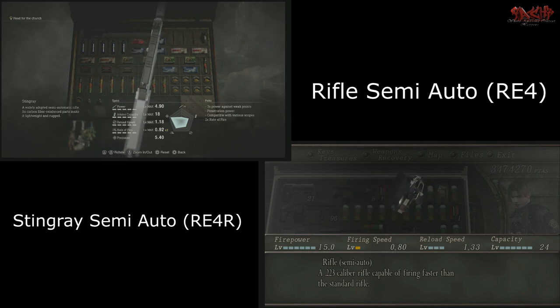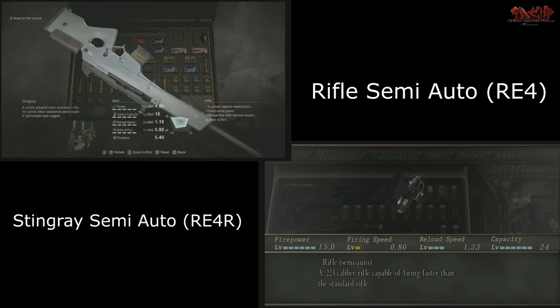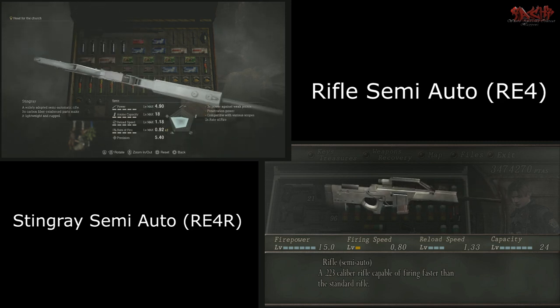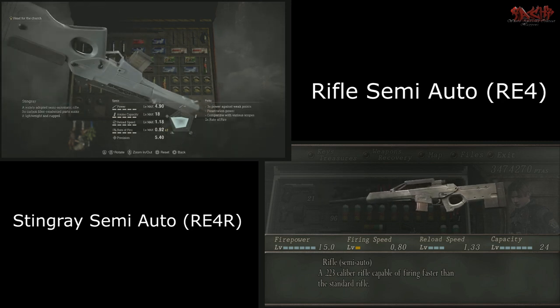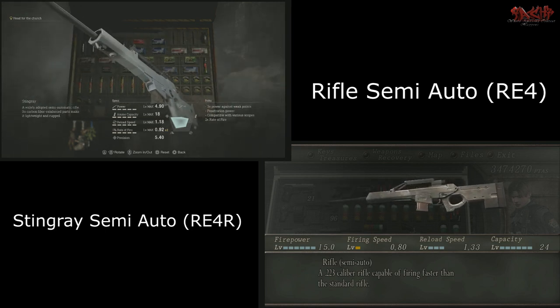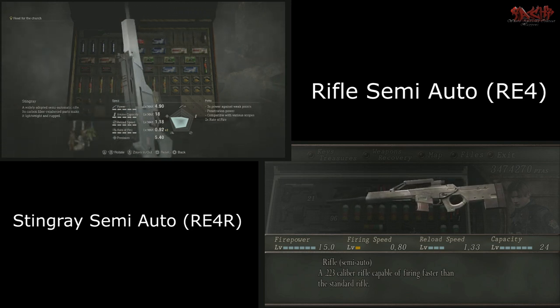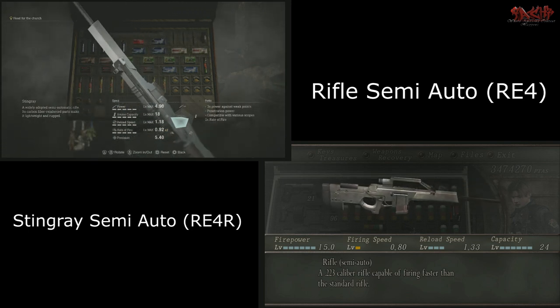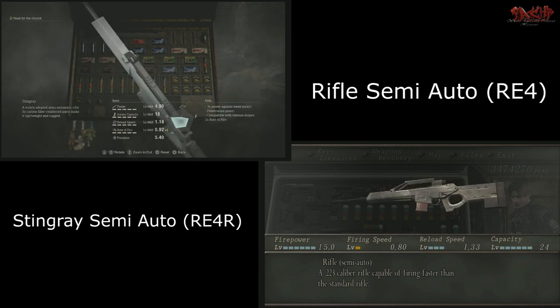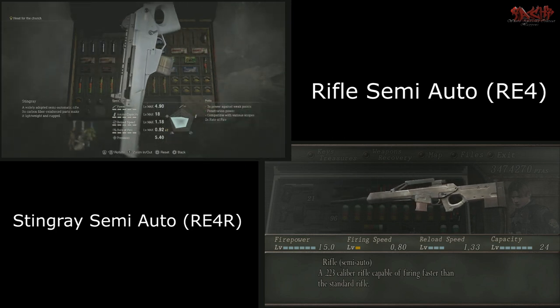Combining these two semi-autos, it still comes down to preference. Most of the time in Resident Evil 4 Remake, the weapons just come down to preference — there's no good, bad, or indifferent. It just comes down to how you handle the weapon and how you engage with these Ganados. Either rifle is fine, but if you're talking straight-up firepower, it's the OG Resident Evil 4 one.